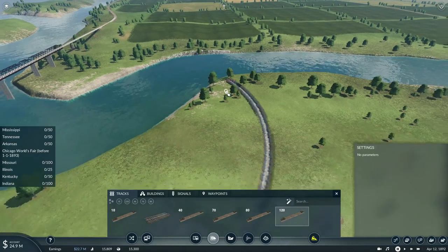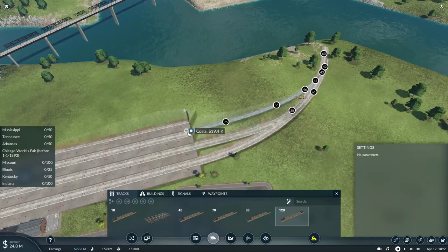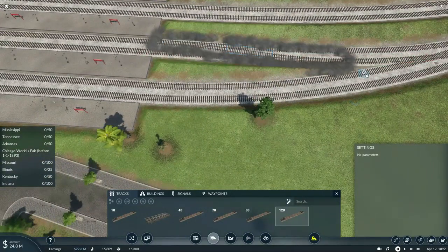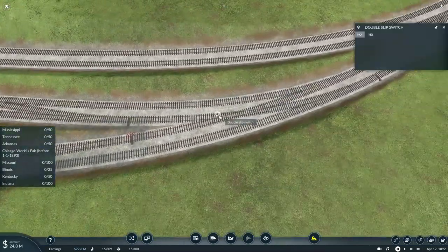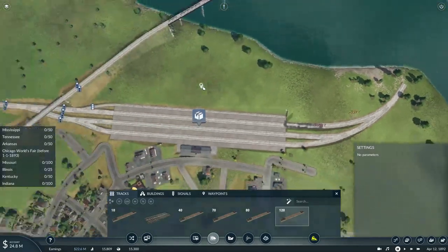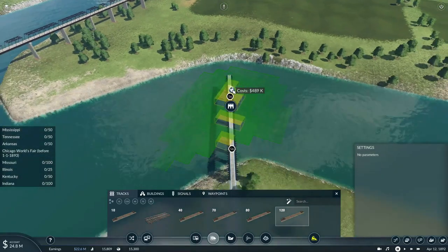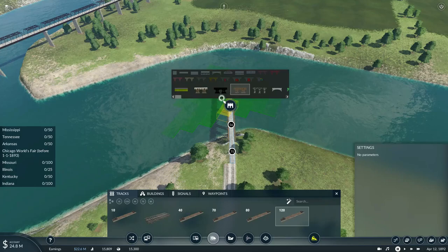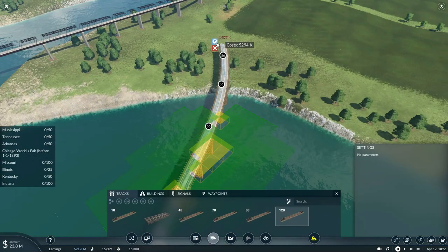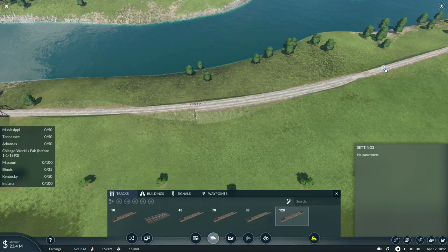We'll set up the switches for the spring yard on that section and set up a double crossover switch. We'll reserve this track primarily for the train bringing in sugar cane. We'll also change this from a stone or steel bridge to a wooden one, then curve it up to the left. We'll add this track here which will allow freight trains to enter the freight loop.